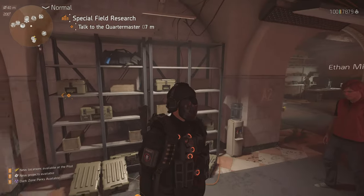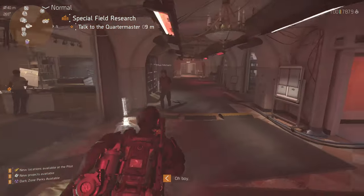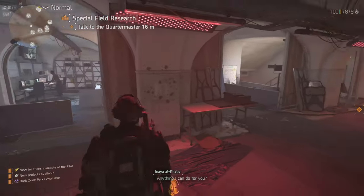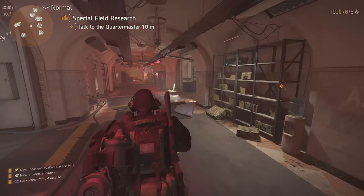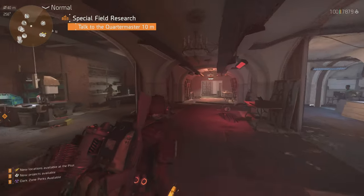Hey guys, this is LSD789 with another video. I want to show you what is the quickest way of getting materials in the Division 2. What you need to do is you need to create a new character in New York with the Warlords of New York DLC.